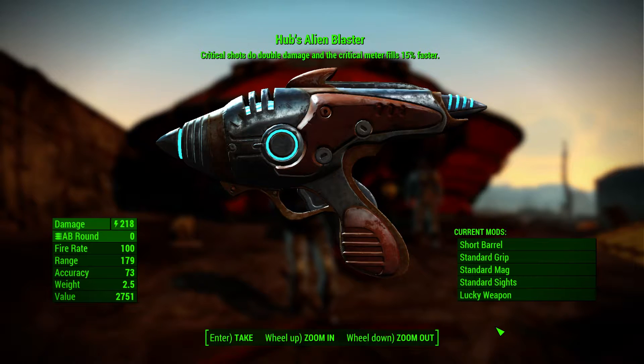Hey everyone, I'm here to quickly explain how to get the Hub's Alien Blaster. As you can see, it has the critical shots to double damage and fill the critical meter 15% faster legendary effect. That's a base game effect, but still pretty cool.